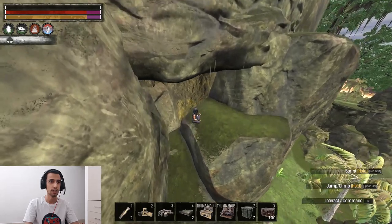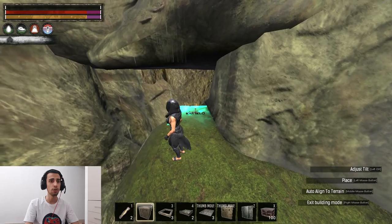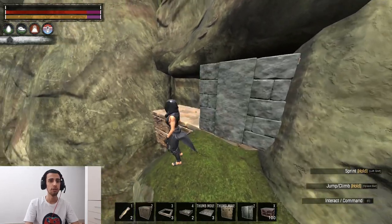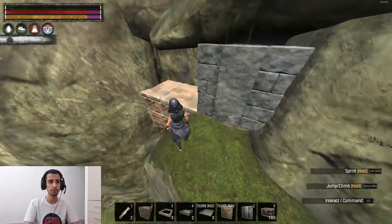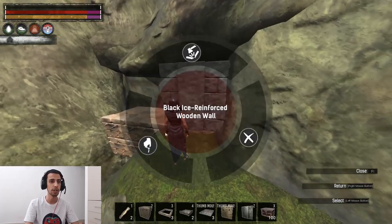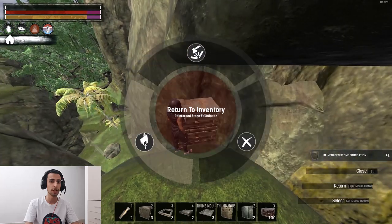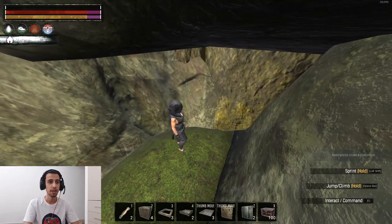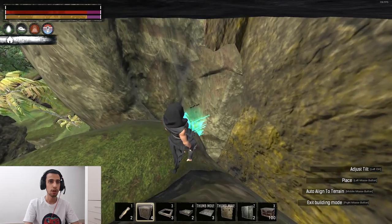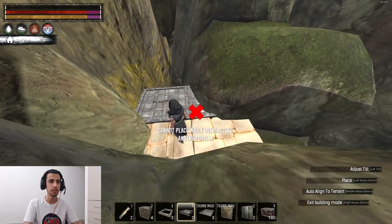You have two options for how to build this rat hole. First, if you don't want to be so much hidden, you just put the walls like this and use the maximum space you have inside. But if you build like that, they're gonna see your base from down there. So I recommend don't build your base too far to the front if you want to be invisible.